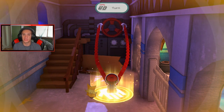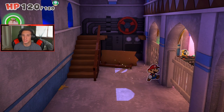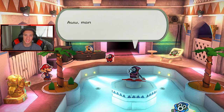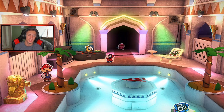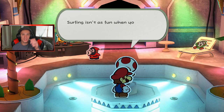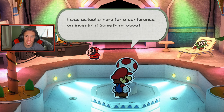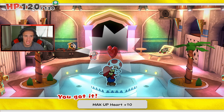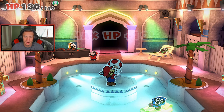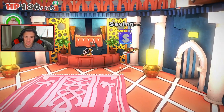The water drained out and we can actually save this toad right here. He says surfing isn't as fun when you're the board — but that's all behind him, he's free to pursue a life where no one can take advantage of him again. He was actually here for a conference on investing. We saved you, toad! He's giving us a Max HP heart — plus 10! Let's get it, going up to 130. It's nuts how much HP we've gotten. We started at like 50 or maybe lower.